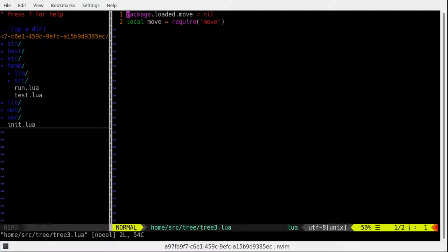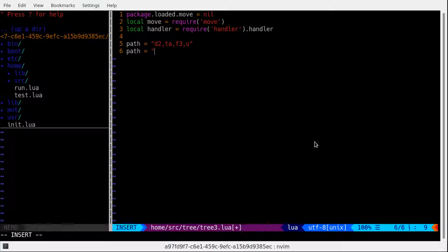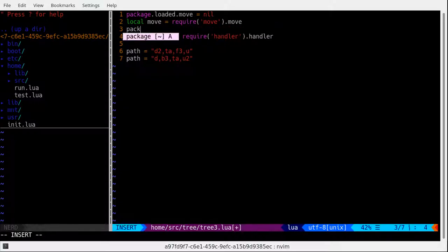We've written this really cool callback function — we should make it available as a library. So here's our great callback function. I'm just going to copy it and then in home/library I'm just going to create a file called 'handler'. Handler should be a local class — local handler, then return handler. I'll say function handler.handler and import move: local move = require('move'). Not going to unload it because if it's necessary it will be unloaded elsewhere.